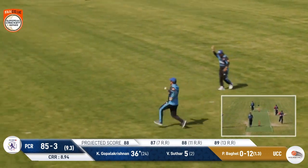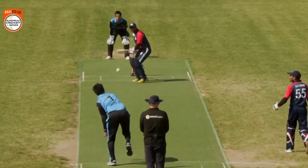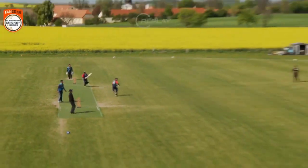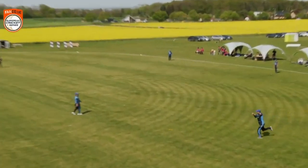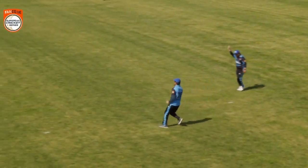The fielder comes in and takes it — wow, what a catch that is! Deshmukh has been through the wars. A good innings by Karthik Gopalakrishnan of 36. With two balls remaining it's 85 for four.